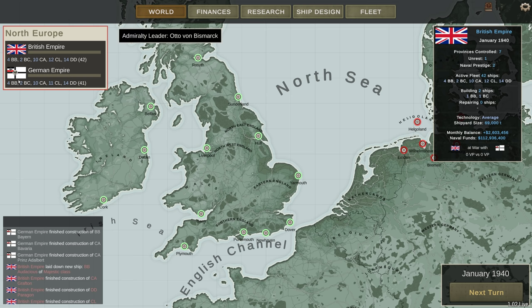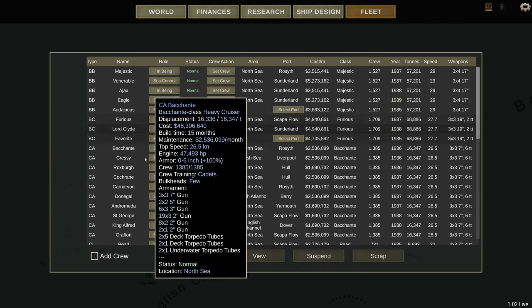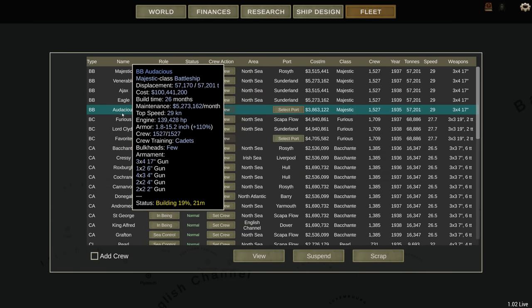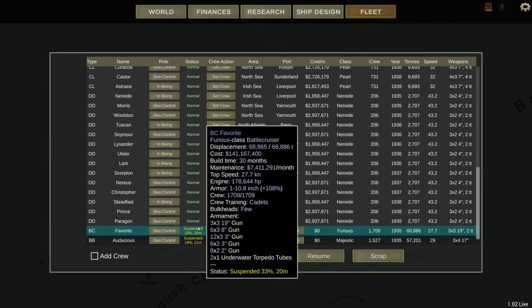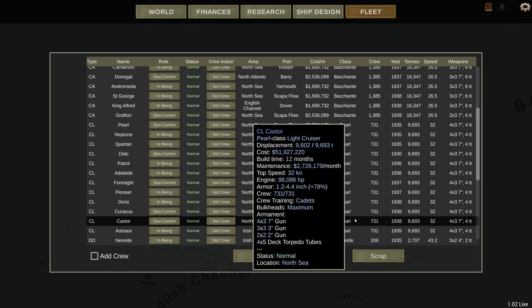We have four battleships - very even. We're pretty much exactly even except they have an extra light cruiser compared to the Germans. Very nice. We also have an Audacious class battleship under construction. I'm going to suspend anything currently under construction because I want to have a look at these before I allow them to continue - I don't want to waste money on a ship that's rubbish. Let's have a look at the destroyers first.